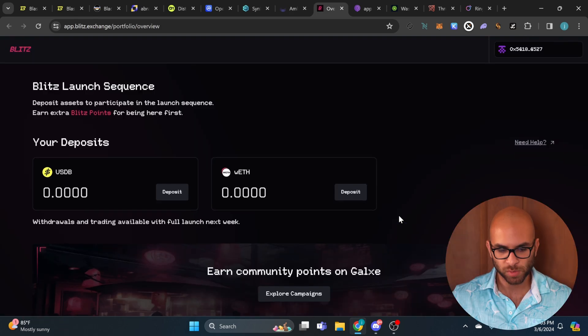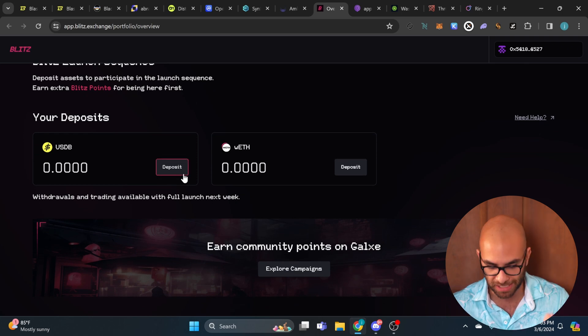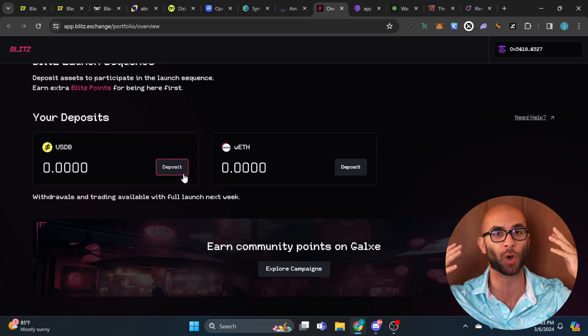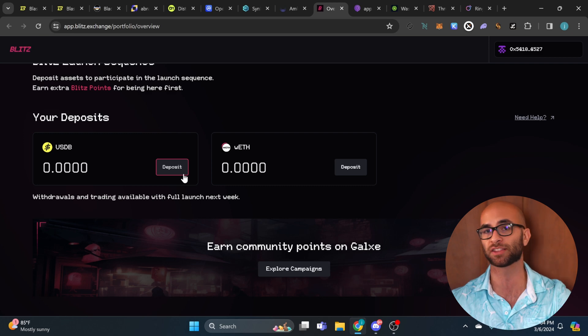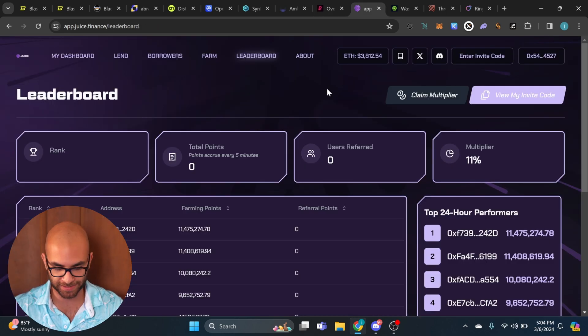The next one is called Blitz, and this one is super easy. All you have to do is deposit USDB or deposit wETH and you are good to go. The more you deposit, the more you're going to earn.